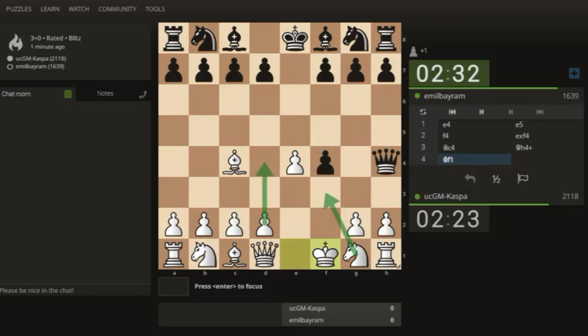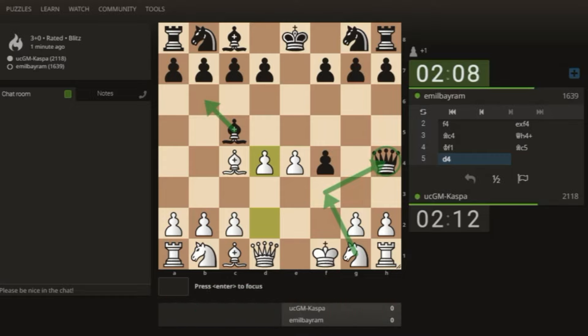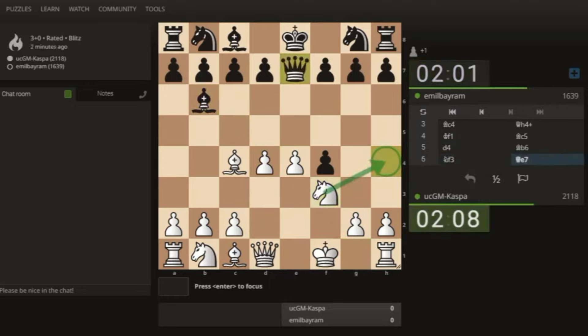After bishop b6, which everyone plays, I play knight to f3 attacking the queen on h4 — I covered all these things in my tutorial video. Whatever I teach actually works in real life. After bishop b6, knight to f3 attacking the queen — they normally play queen e7. The move I recommended is knight c3, and after knight c3 they like playing pawn to c6. Bishop takes f4 is the way to go; knight to f6 is a blunder because I have pawn to e5. If knight h5, I'll play bishop g5 — this is what I covered.